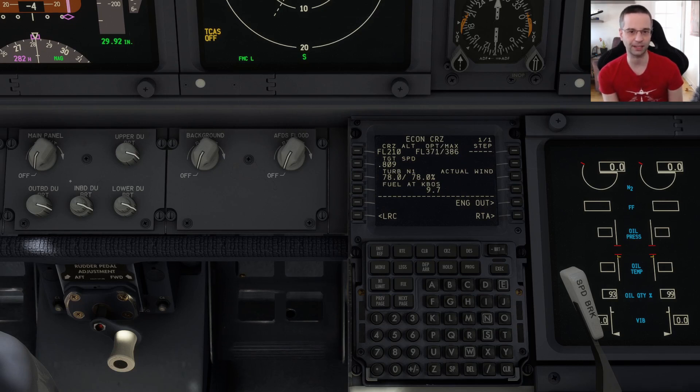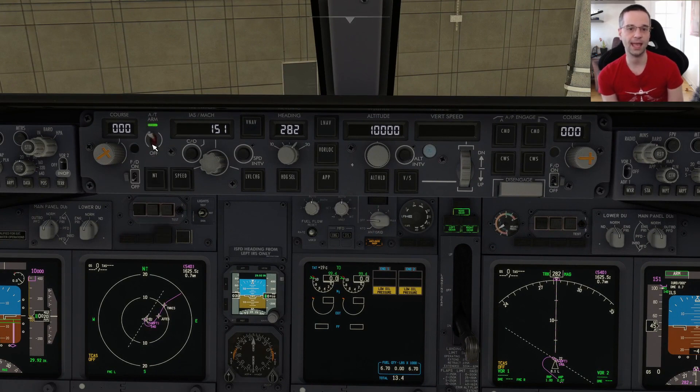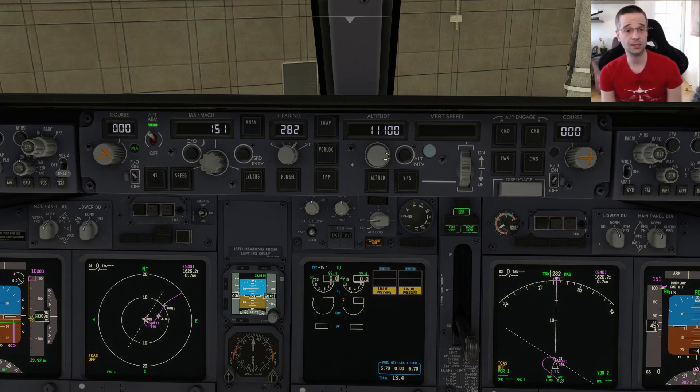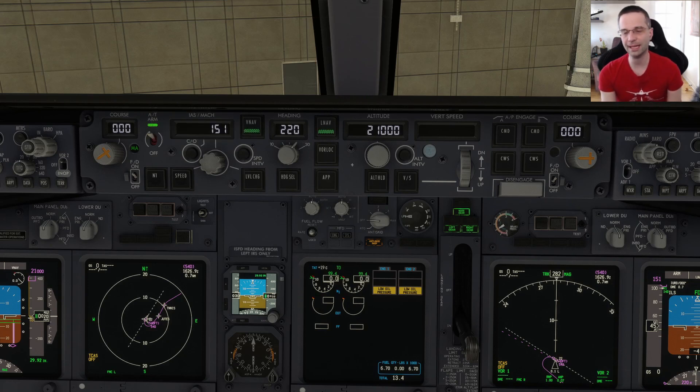At this point we can do a few final checks on the MCP. First, I'm going to make sure to turn the auto throttle to on. Next I'll arm the flight directors first on the captain's side and then on the first officer's side. I'll quickly set the altimeter to the right value by pressing the B key. Then I'll set the cruise altitude to 21,000 feet so it matches what we entered into the FMC. I'm also going to set my heading to match the runway heading in case I need to quickly hand off to the autopilot. The last thing I like to do is arm LNAV and VNAV for a second to make sure they both arm correctly as a good indication that everything is set up properly in the FMC, but I'm going to disable VNAV for now and leave LNAV on.